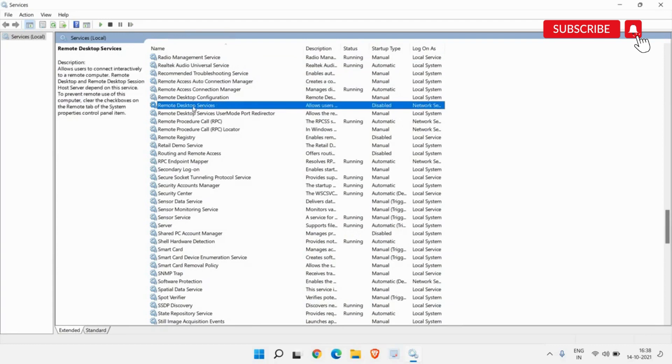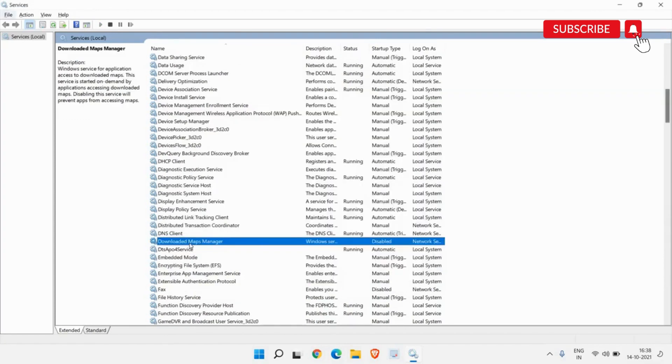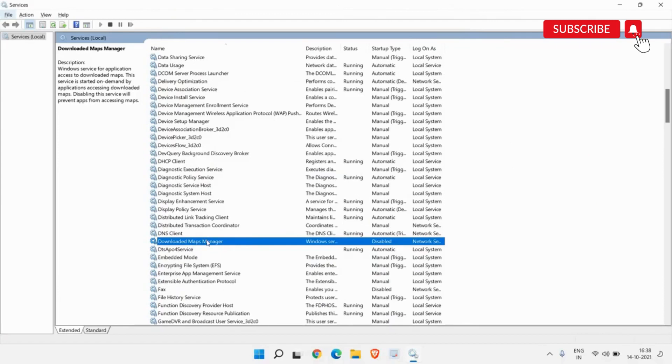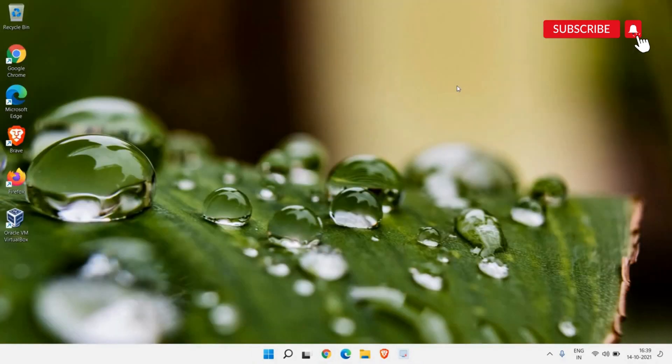You also need to find Downloaded Maps Manager. If it is set to Manual or Automatic, right-click it, go to Properties, change it to Disabled, then click Apply and OK.